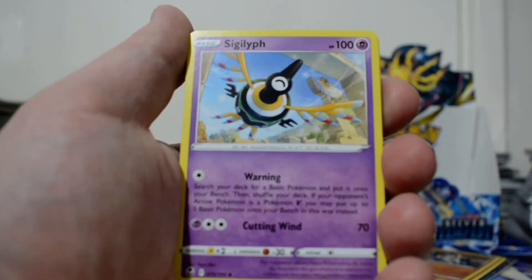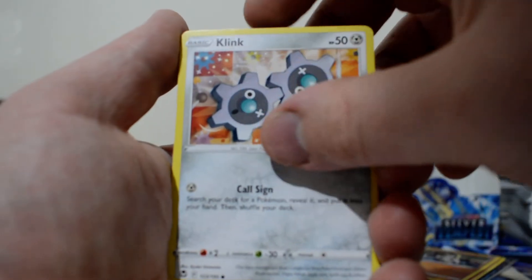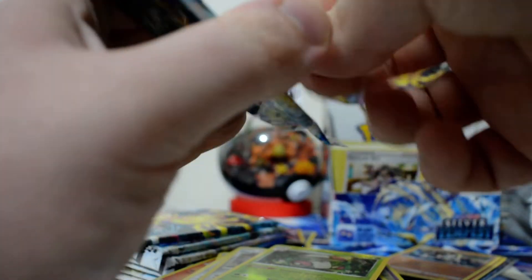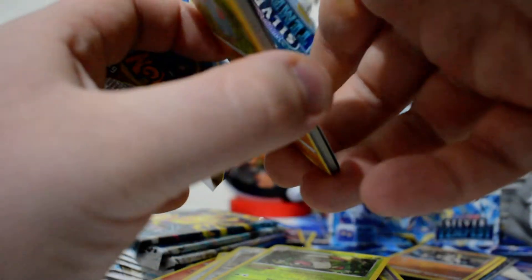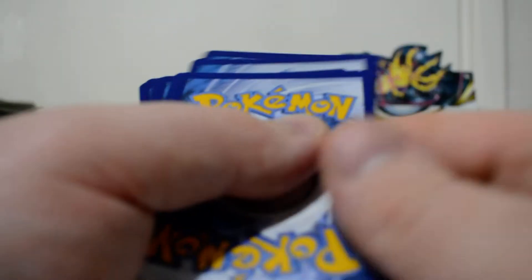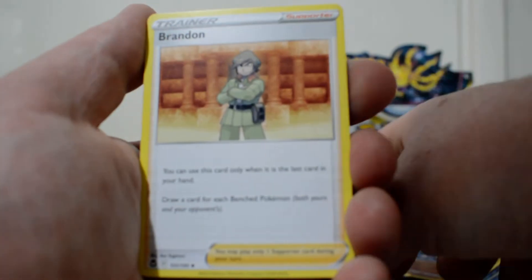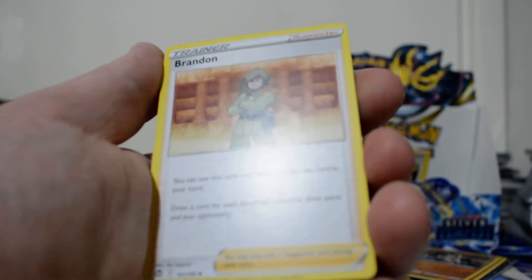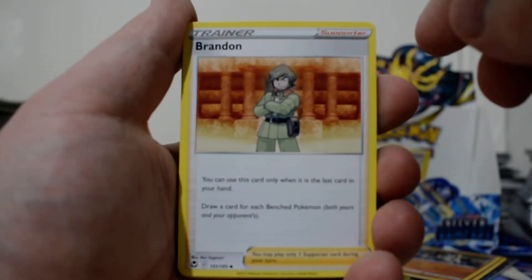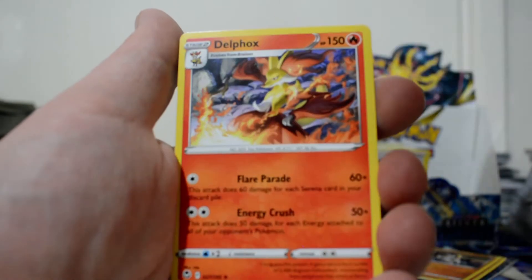So we have a Dark Energy, Sigilyph, Golbat, Meowstic, Durant, Rolycoly, Fletchling, Dratini, Klink, Reverse Metang, and an Amoonguss. Here we go - we have Grass Energy, Wallace, Jynx - could actually be really good, that Jynx denies your opponent from taking a prize. We've got Brandon, Swablu, Flabébé, Nidoran, Marowak, Maractus, Swablu, Reverse Nidoran, and a Delphox.